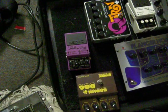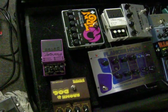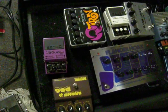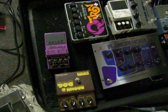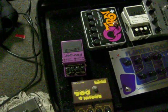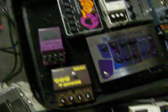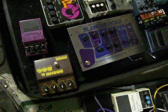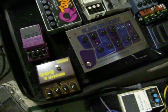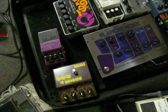We've got the BF3 Flanger, which is essentially the same thing as the BF2, just with a little bit more options. The Qtron Plus Auto Wah — which was probably in the last video — is just a quacky Auto Wah by Electro-Harmonix. I don't use it very much right now, but I'm trying to find more room for it. We've also got the Flanger Hoax by Electro-Harmonix, which I'm hopefully going to be using for oscillation and perhaps a really over-the-top flanger kind of thing.